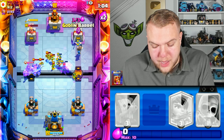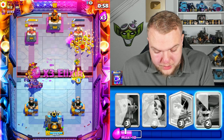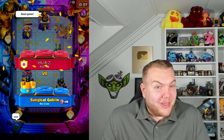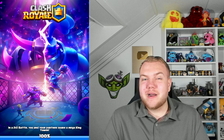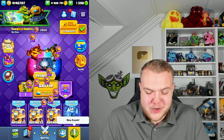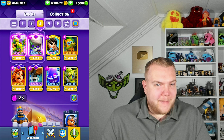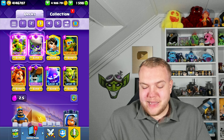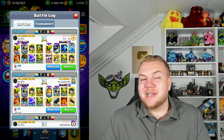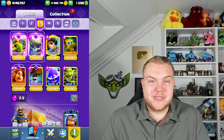Valkyrie, goblin gang — just pressuring as much as possible trying to take the tower before he takes ours. Goblin barrel connects to the tower — please let it take! It does take the tower! What a crazy match. We win again. That was such a strange deck from him — more of a mega knight sparky spam deck than a log bait deck. Very nice video, a lot of fun with this quick cycle log bait deck. Smash like and subscribe — see you guys next time, take care!